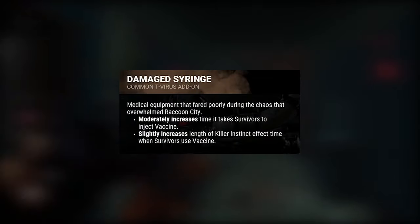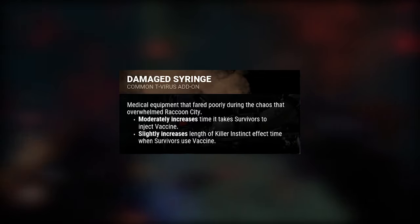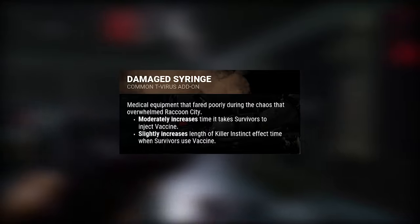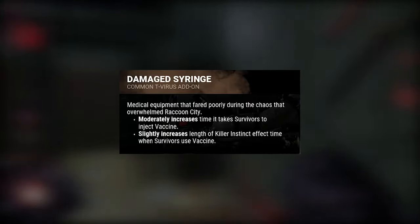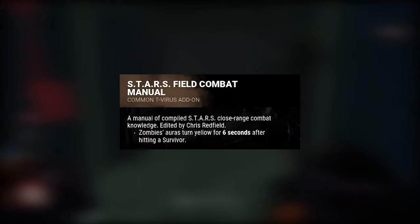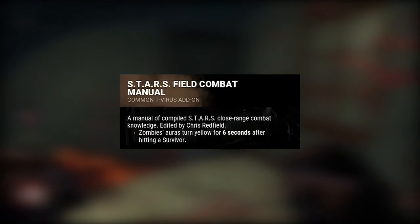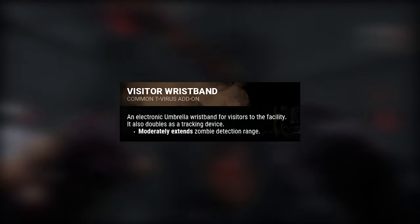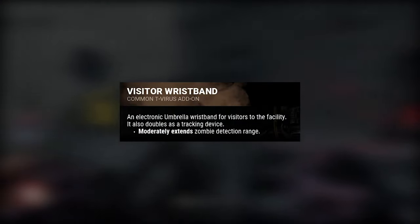Damage to Range increases the time for a survivor to inject themselves with the vaccine and increases the Killer Instinct effect duration when survivors use the vaccine. S.T.A.R.S. Field Combat Manual causes zombies to be alerted for six seconds after hitting a survivor. Visitor Wristband increases the zombie detection range for Nemesis.